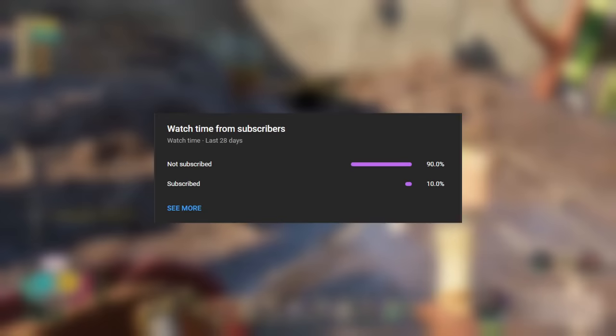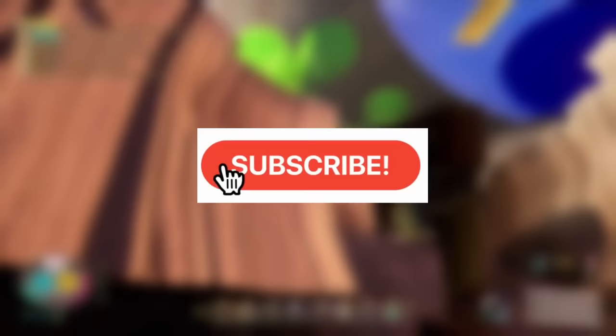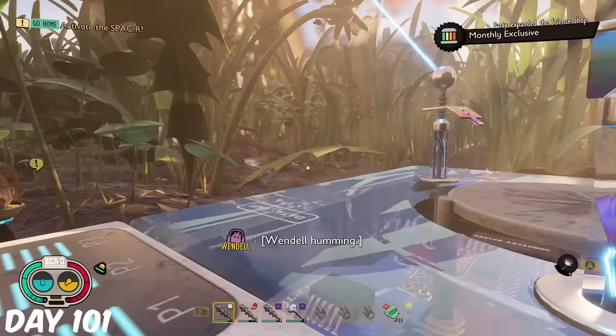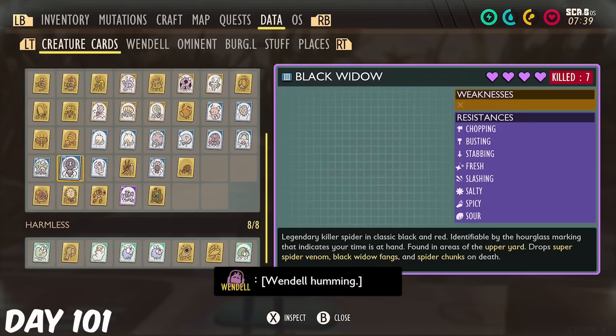Only 10% of you are subscribed, so make sure you hit that button, as it's free and you can change your mind at any time. We begin as we left off at the Mystery Machine, and I noticed I'd unlocked a monthly exclusive item in the shop. I then took a look at our creature cards to see we were now missing 4 creatures that had been newly added to the game.